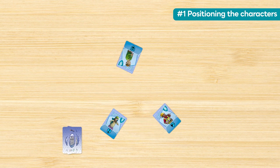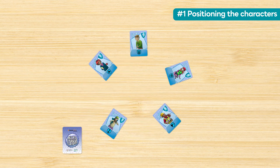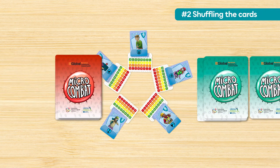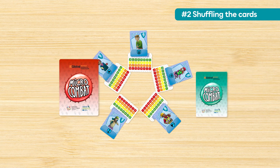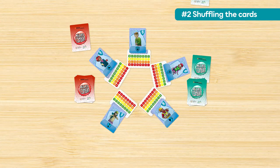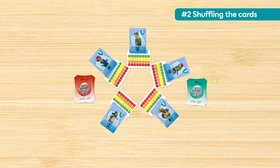Take five character cards at random and place them face up in a circle. Then add an infection counter to each character. Shuffle the attack and defence cards and make two piles. Take three cards from each pile. These will not be used during the game.